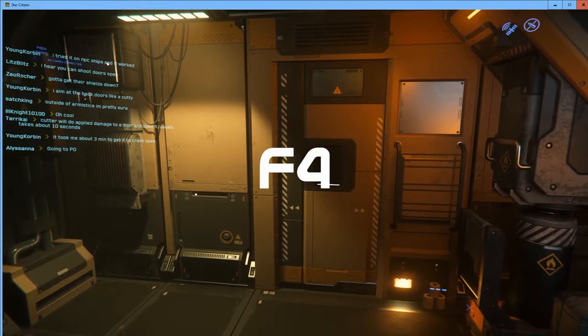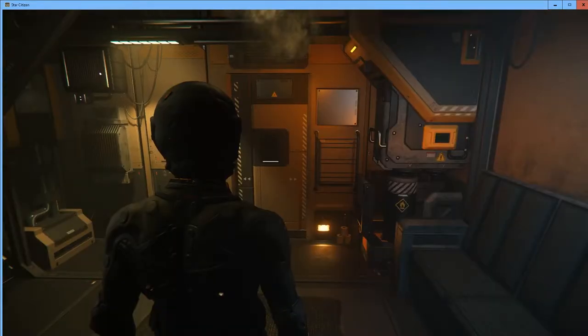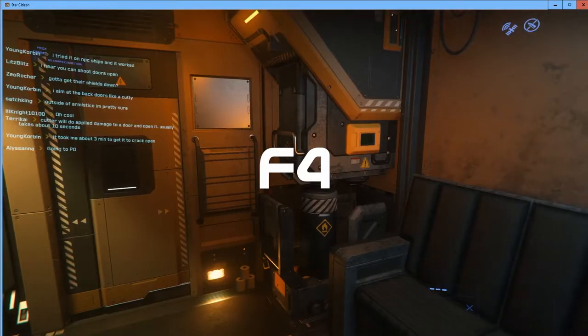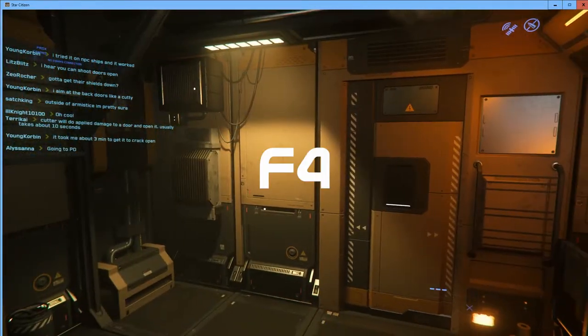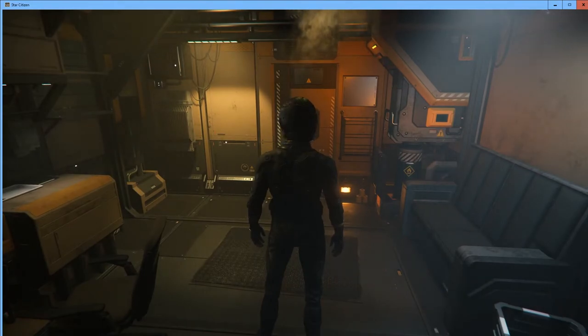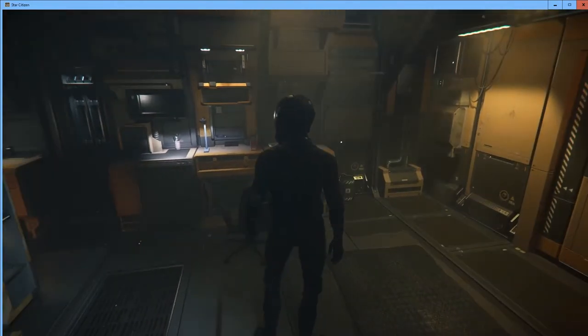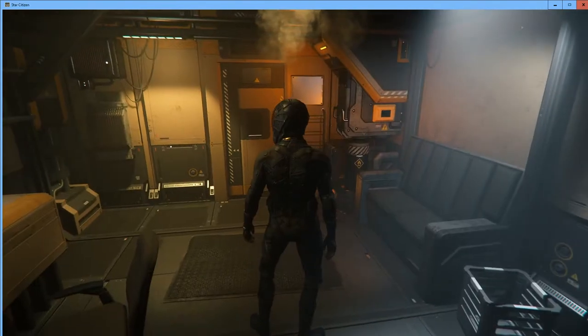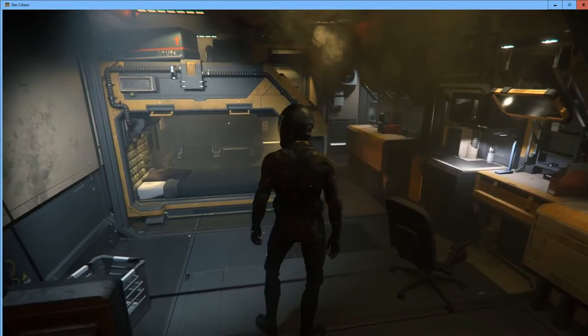We can change the view of our character using the F4 key. Right now we're in first-person view. Holding or toggling F4 cycles through three views: first person, third person, and third person further back. When I move my mouse in first-person view I'm turning my head, and you can see that in third-person view as well.